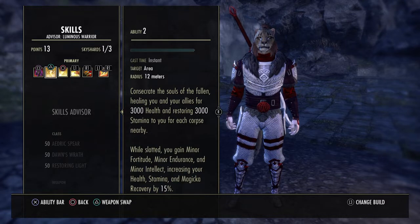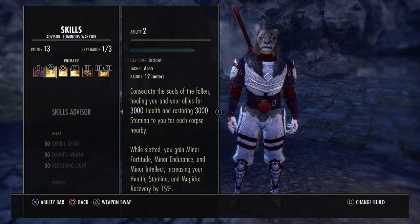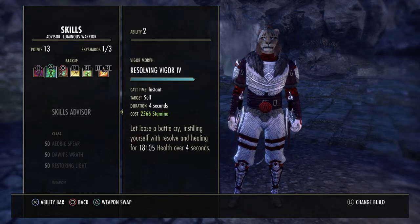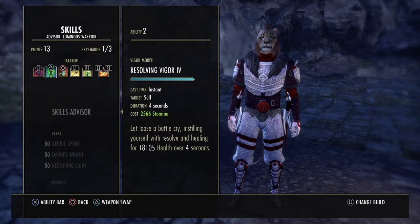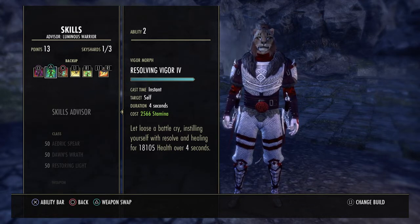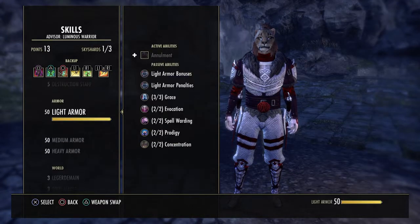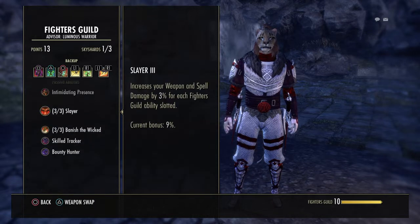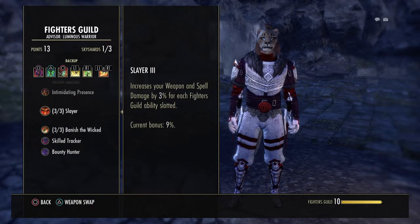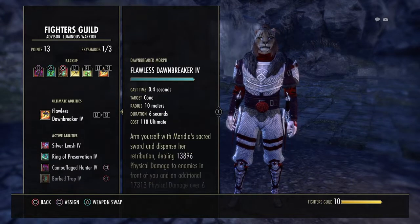Repentance is always good. If you're going to run a parse test and you really want to get the absolute max, just swap Repentance out for any Fighter's Guild ability and swap the other slot out for any Fighter's Guild ability as well, to get that little bit of extra weapon and spell damage — because the passives in Fighter's Guild increase your weapon and spell damage by 3% for each Fighter's Guild ability slotted. It helps a lot.